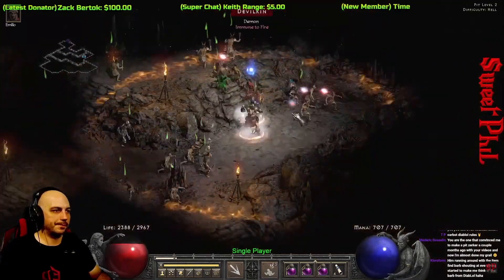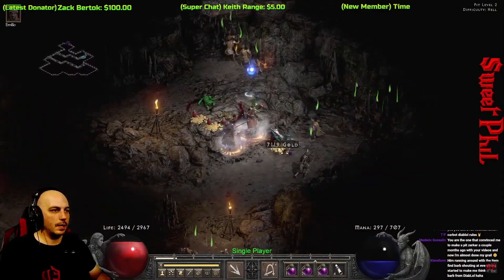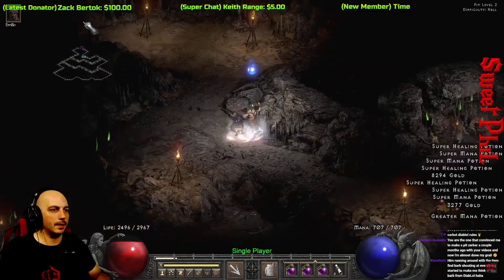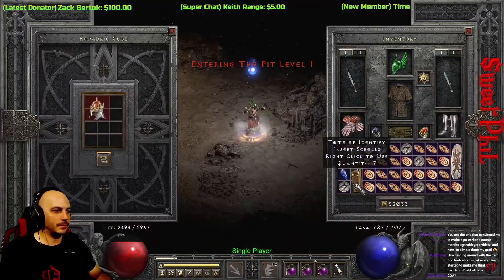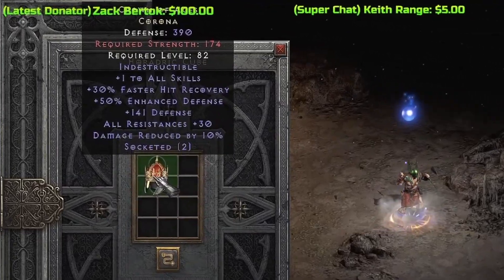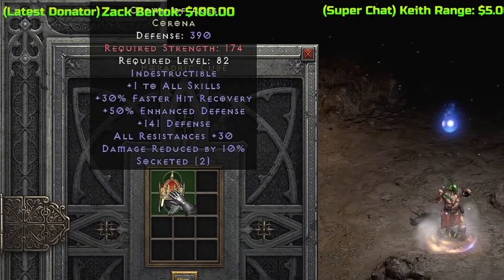Just a couple runs later at run number 34, I get probably the most noteworthy, the best, and possibly the rarest item in these sets of runs — it is that unique corona, the Crown of Ages. You need this to roll good for it to be valuable at all, and luckily I do get the two open sockets I'm looking for. The damage reduction is the lowest possible but the resistance is the max possible, so kind of hit or miss there.